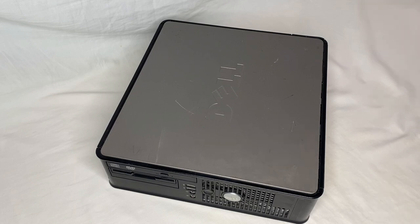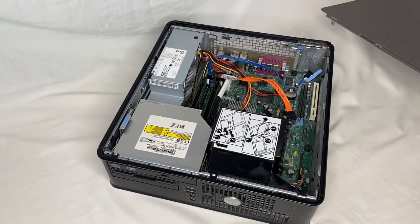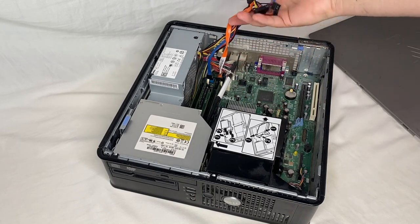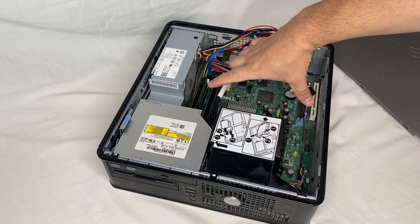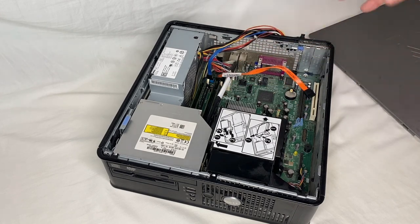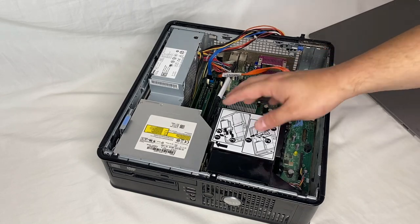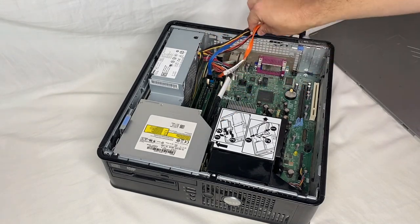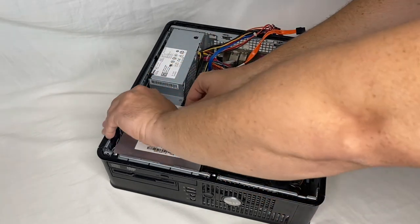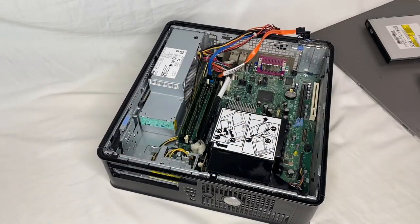I'm going to crack it open and show you guys what you need to look for and what you don't need. You pull this latch up here and there you have it. Some of these cables would normally be plugged into a hard drive, so that is missing. There might be a hard drive fan up here — you just pinch the little plastic pieces and pull that up. The floppy drive and the CD drive are not hooked up. Pull the floppy drive back and there you can see the RAM.